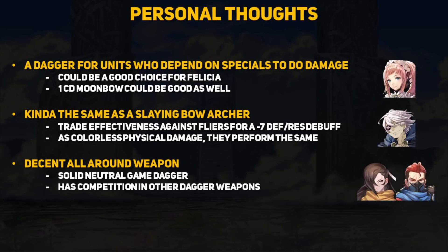Just some personal thoughts to end this video: I think the Kagami Mochi is good for units who depend on specials to deal damage. Felicia is the best example since her terrible base attack stat means she really needs her special to do most of the work. You could give her a poison dagger or kitty paddle, but again they only work against certain enemy types and the Kagami Mochi will be better against other types. Keep in mind this is our first dagger with the killer-type effect, so I'm sure those who know more about daggers will find some new builds to play around with.